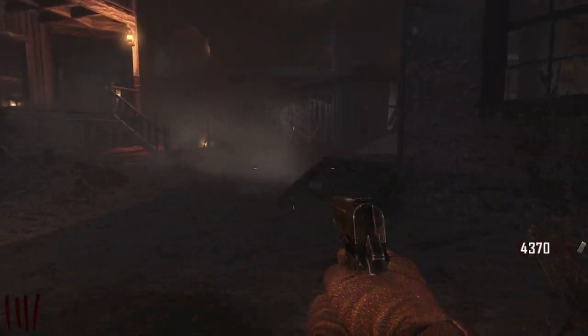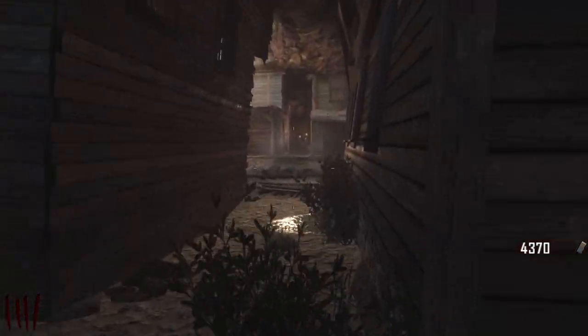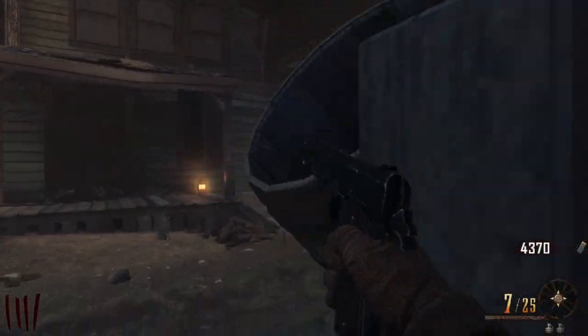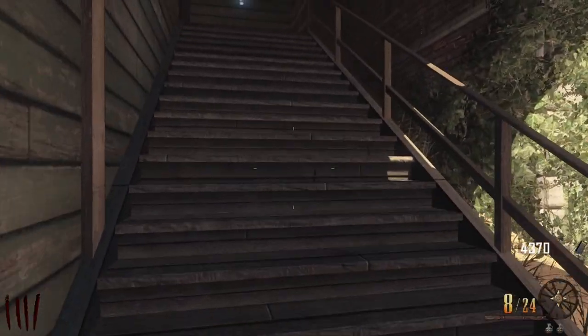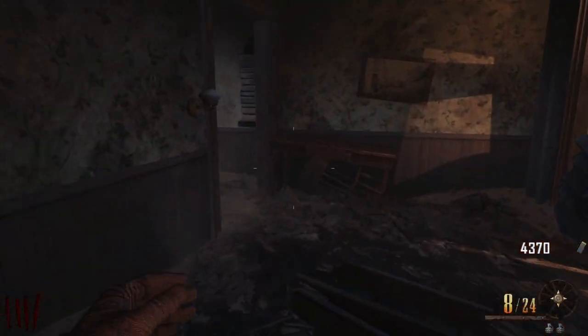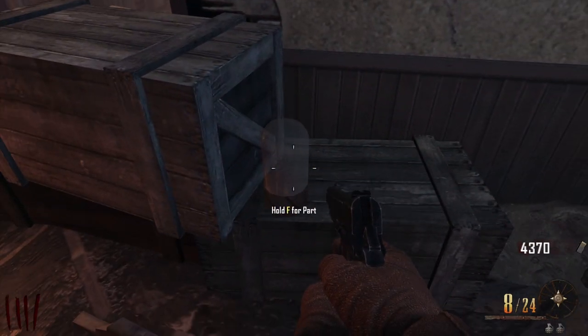We're gonna run all the way around to the jail cell — it'll be on the second level, right above where you meet Leroy for the first time. You come into this messed-up room and it's this bad boy right here.